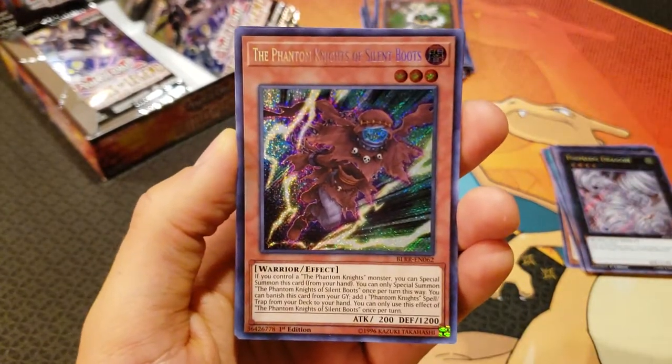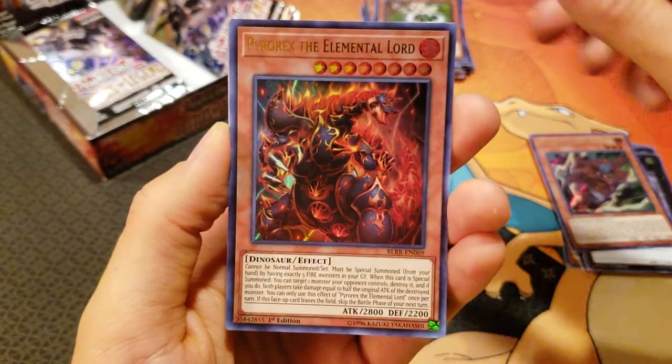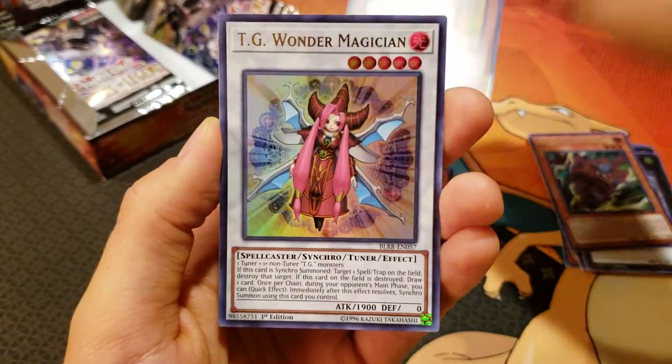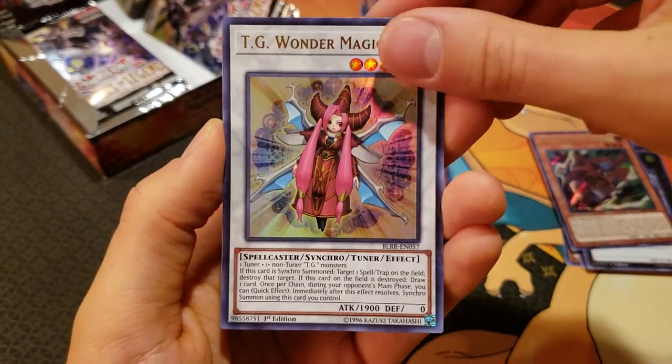We have the Phantom Knights of Silent Boots, Pyrorex the Ultimate Elemental Lord, Cyber Elytonen, TG Wonder Magician — very cool — a Synchro Tuner, and a Dark Lord Contract. Very, very cool.